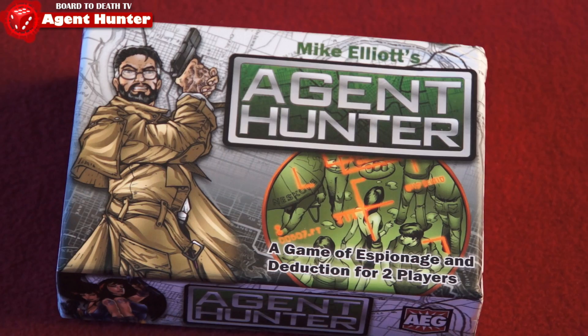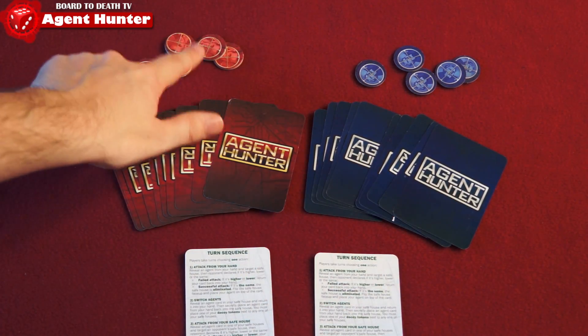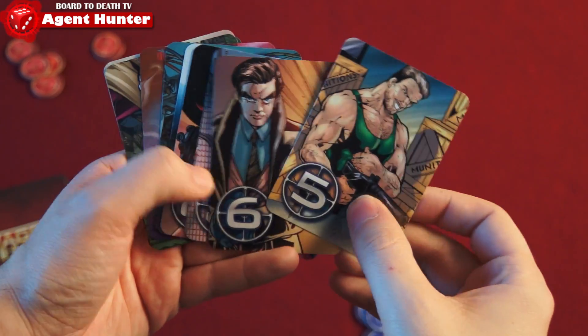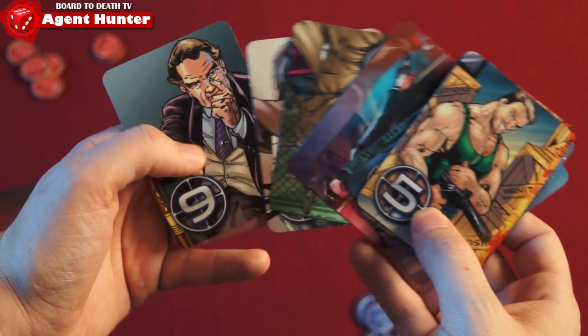In Agent Hunter, players are trying to capture three enemy safe houses. In the box you'll get two decks of cards — the blue and the red — plus five red tokens and five blue tokens. Each card is numbered from zero to nine. The game ends when all three bases of a player have been captured.